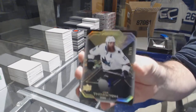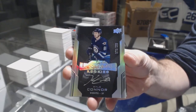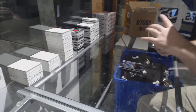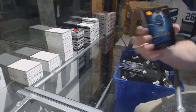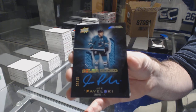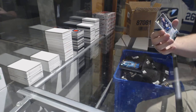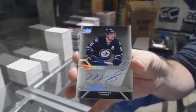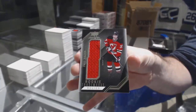We've got a gold base /35 of Joe Thornton, a Lustrous Rookie auto /299 Kyle Connor, a color-coded jersey auto /15 Joe Pavelski, a Pro Penmanship for the Winnipeg Jets Mark Shaffley, and a Rookie Trademarks of Zaka for the Devils.